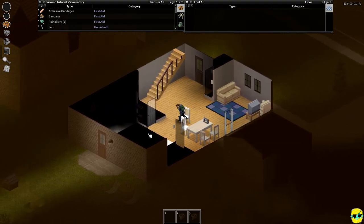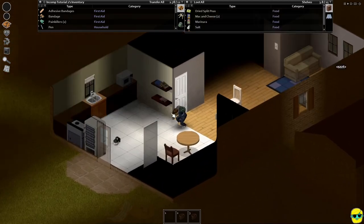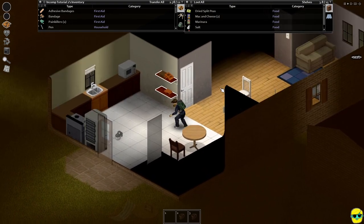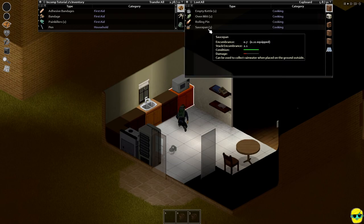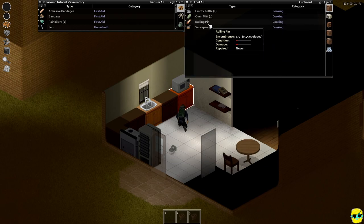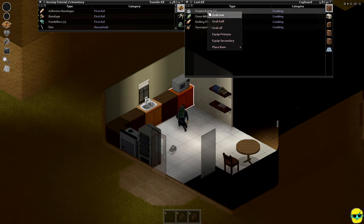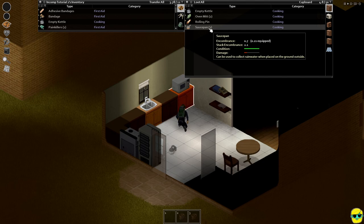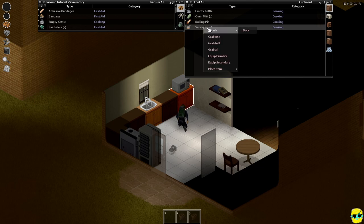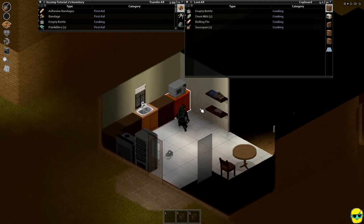Immediately what I want to do is check the house so there are no surprises. I'm going to zoom in — it seems good. I need a weapon. Here's a saucepan, here's a rolling pin in terrible condition. Saucepan, whatever — give me something. Empty kettle, by the way — we're going to take one of these and I'll show you why. I'm going to equip this saucepan as my primary weapon. So now we've got a saucepan we can bat people in the face with. Can opener — we definitely want that.